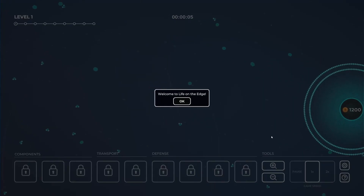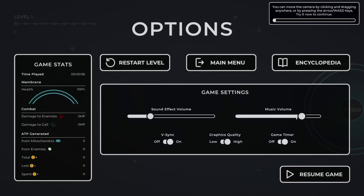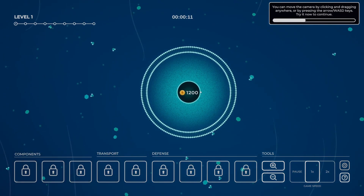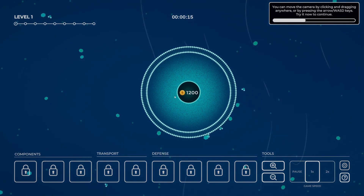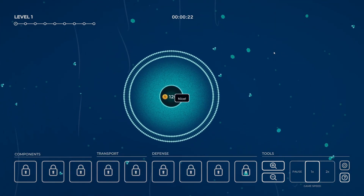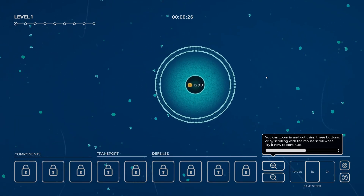One thing I do want to do is check the settings, because the actual music is quite loud. That all looks fine — resume game. So this is our cell, I'm guessing — it is a sciency game, you can see there's molecules and things going past. You can move the camera using WASD keys or clicking and dragging. You can zoom in and out using the scroll wheel.